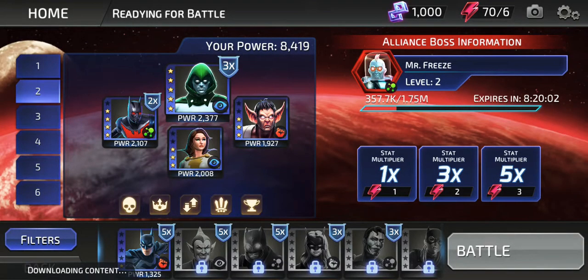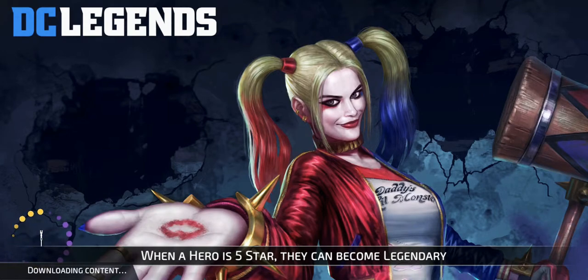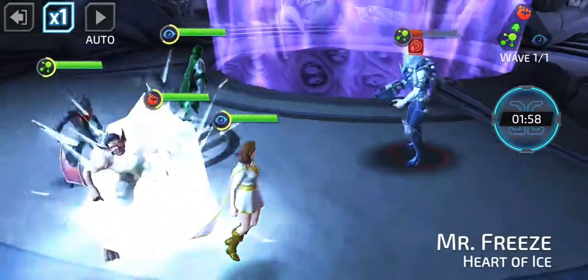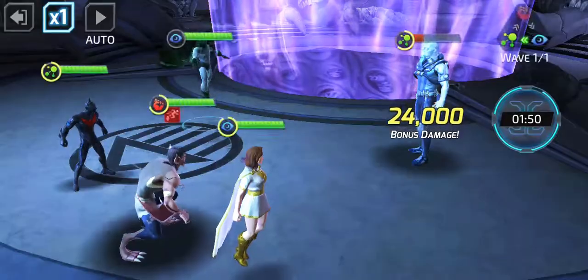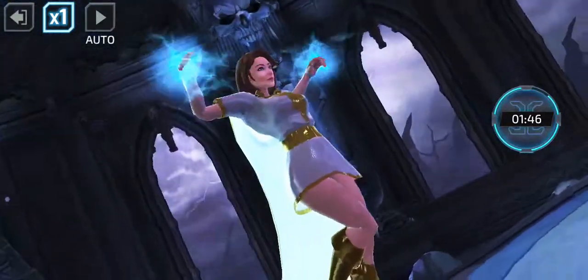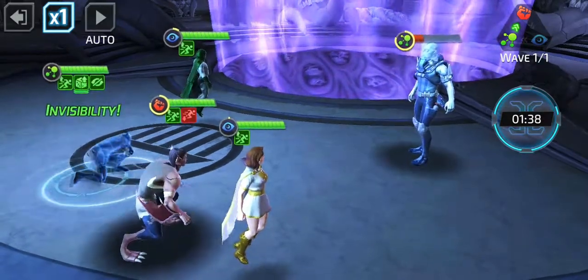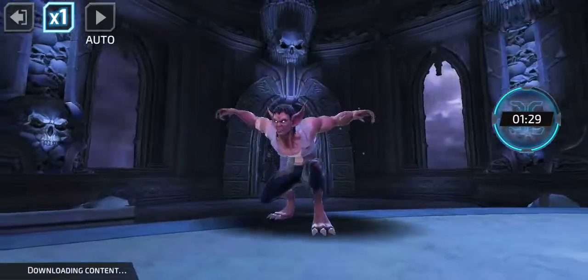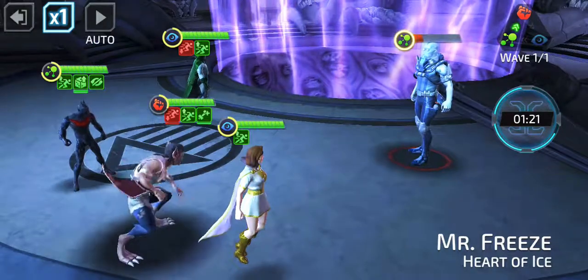How much health does he have? He's got to be dead after this one. Hopefully they'll give me more rewards once I defeat him. He must have gone through Spectre — he has a disadvantage class against him. There's a symbol that tells you what advantages you have against the character. Also Shazam Girl — I think that's her name — also has a class advantage.